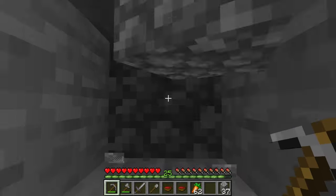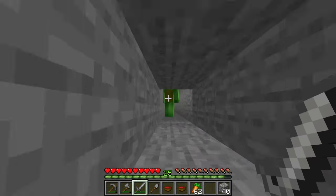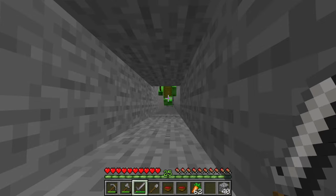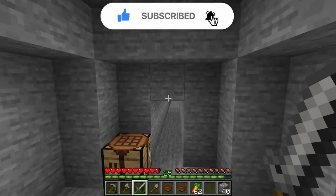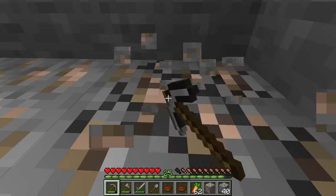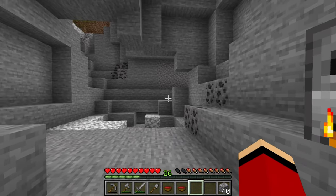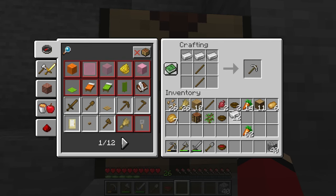JJ fights back from his tiny hole, managing a sneak attack on Mikey. He grabs the iron drops and sets up a furnace to smelt it. While waiting, he checks on Mikey's position — still far away. Once the iron is ready, JJ crafts an iron pickaxe, which will let him mine diamonds. Victory is within sight, but he still needs torches and has no coal.